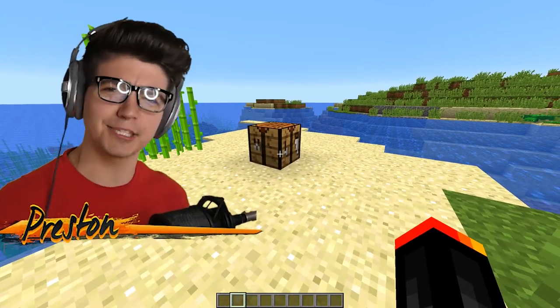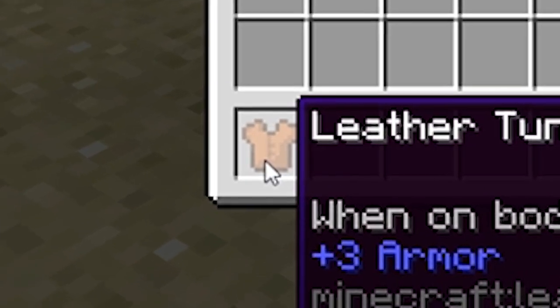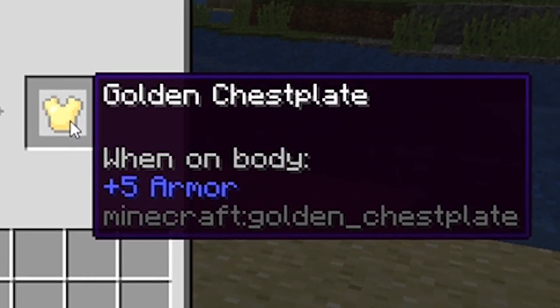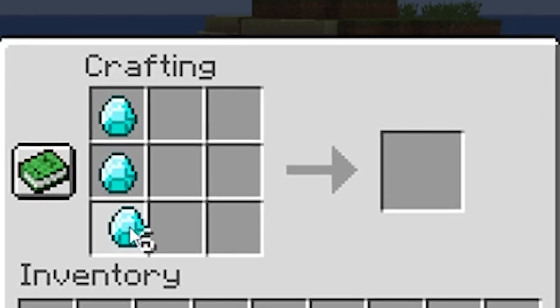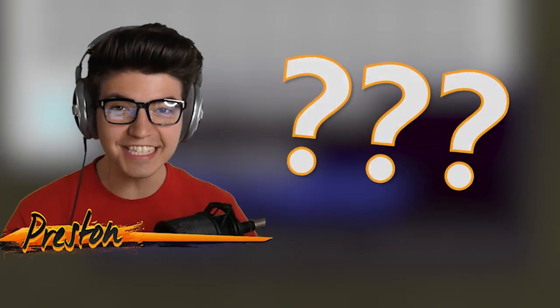Are you tired of crafting the same old chest plates in Minecraft? Like leather chest plates, they're just kind of boring. A gold chest plate is cool and all, but it really doesn't do a lot. Iron is certainly an improvement, but still not good enough. And finally, diamond — the best chest plate in Minecraft. Or is it?